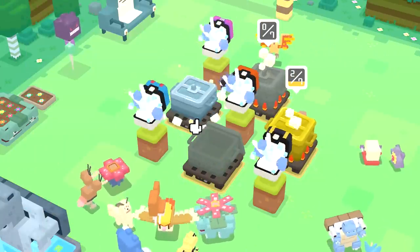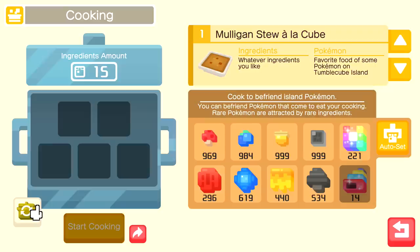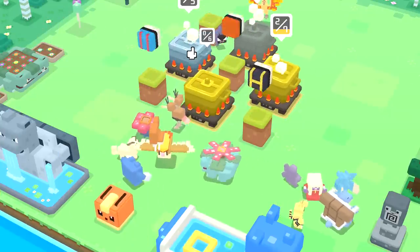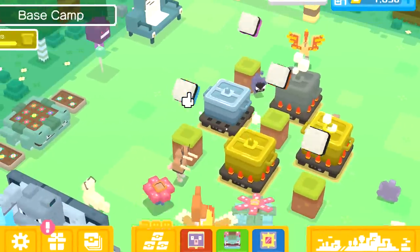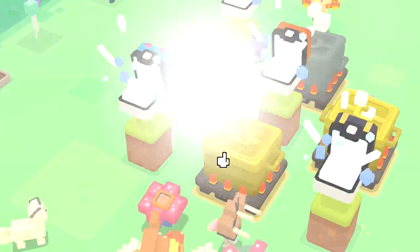We'll fill everything else with different ingredients. That was supposed to be a gold one - oh that's a silver one. We'll use whatever we get for training. I can spend some tickets to get it now - 50 is not too bad, I just got 200. I have a lot of tickets at this point so I'm not really sweating it. Mulligan Stew, very nice.